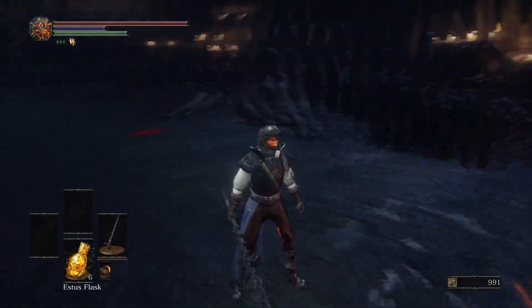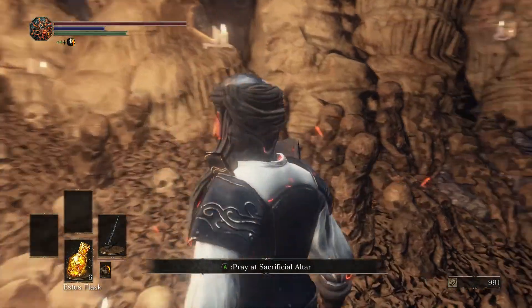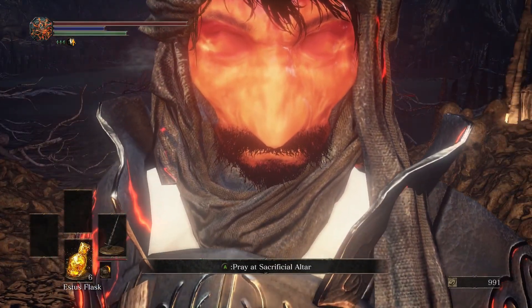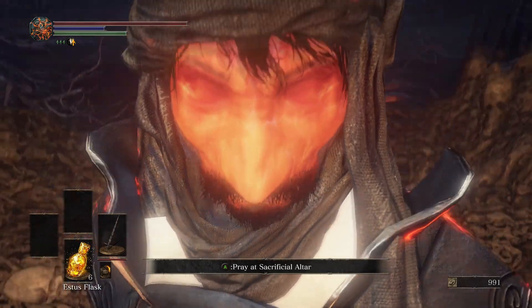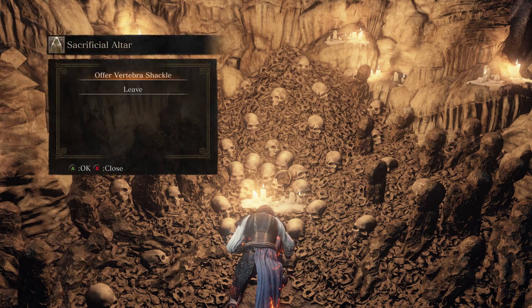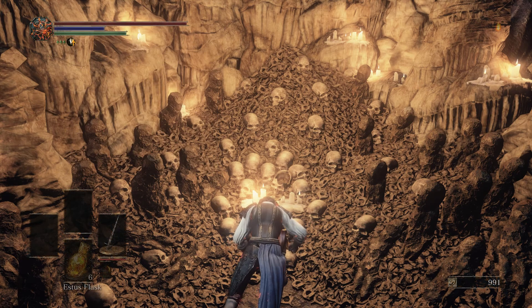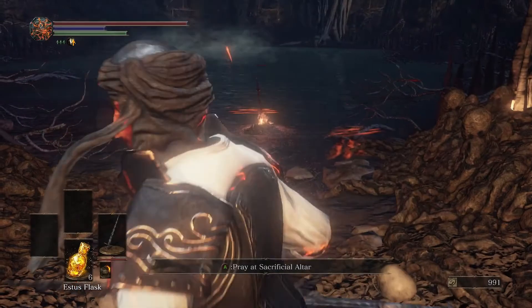The reason we came back down here to this pit is because there's an altar over here that we are going to pray at. I still don't know why I don't have any eyeballs — I don't know if something is happening to my character or what. I'm sure it will all make sense in time. Let us pray at the sacrificial altar. It says offer vertebra shackle or leave. I don't have any vertebra shackles — no vertebra shackle in inventory. So is this like another covenant here? We'll have to keep an eye out for vertebra shackles.